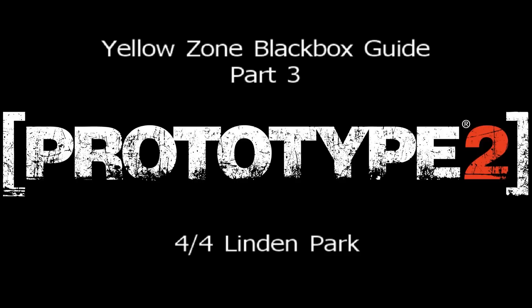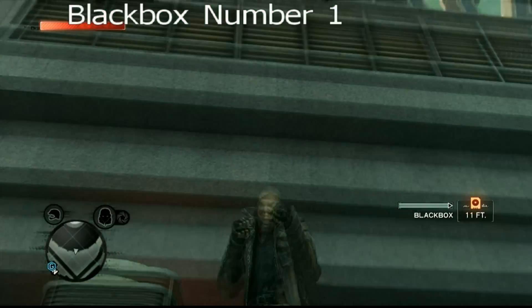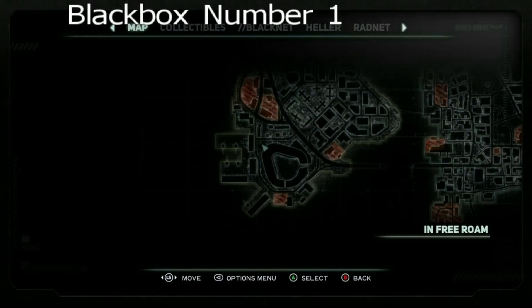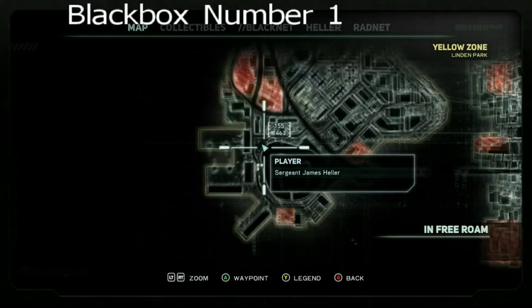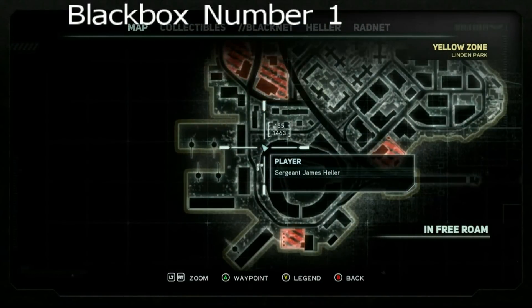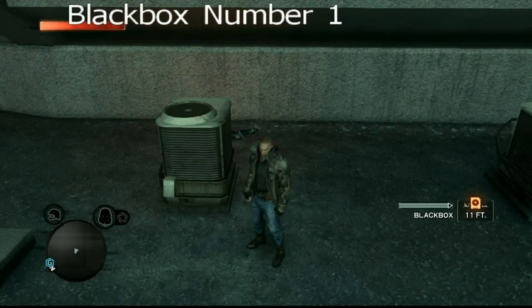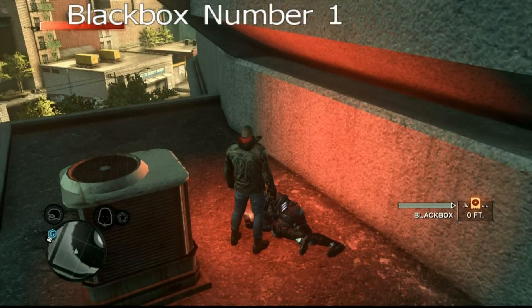Hi, I'm Andy from Video Game Sophistry, and this is the final black box guide for the yellow zone of Prototype 2. There are four different black boxes in Linden Park — this is the last section. We'll start with number 1. As you can see right here on the map, it's near one of the training zone areas. The coordinates are 155, 1463.